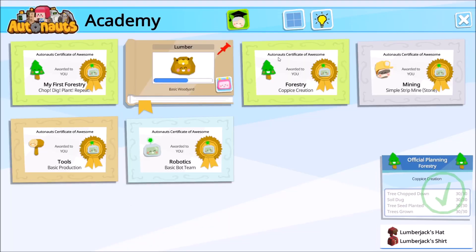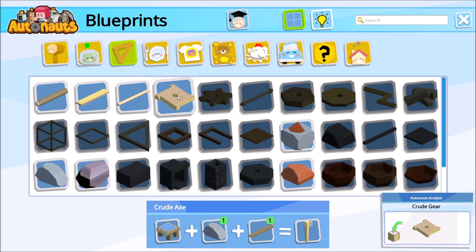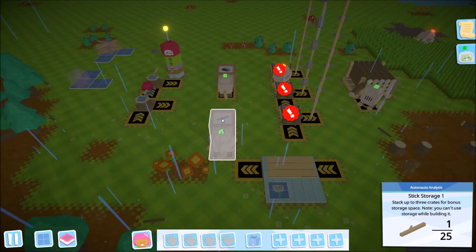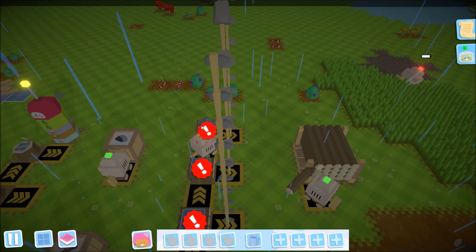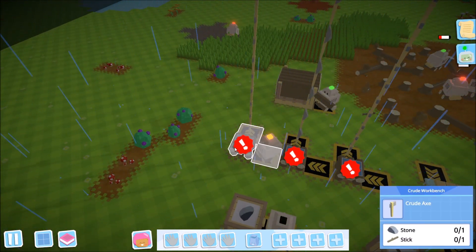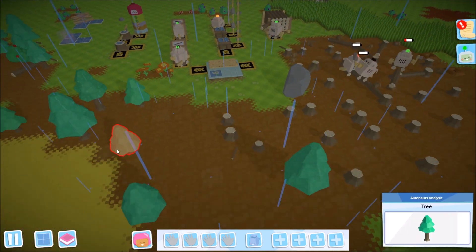Now we just need some crude gears. Let's check the blueprints to see how to make crude gear. Looking at the crafting info at the bottom of the screen as we mouse over it — the crude gear is made on a workbench and requires a standard stick and a rock. We'll grab a stick off the ground and use one of our existing workbenches to craft it. I'm holding Shift and the middle mouse button to rotate the camera.